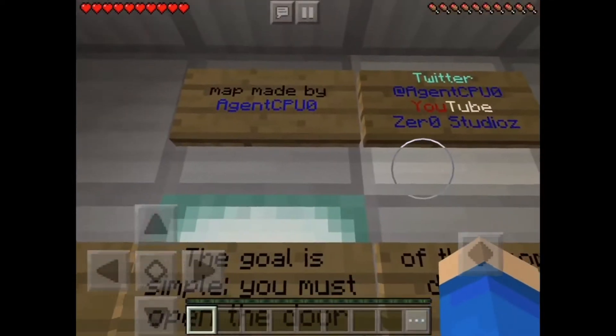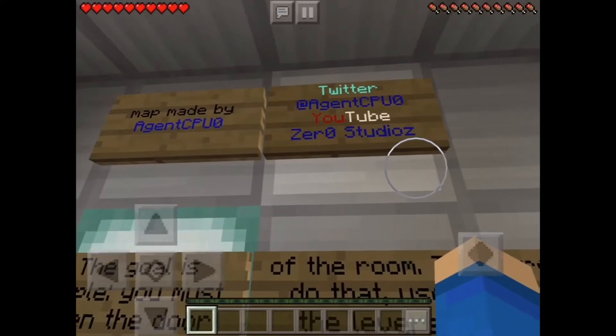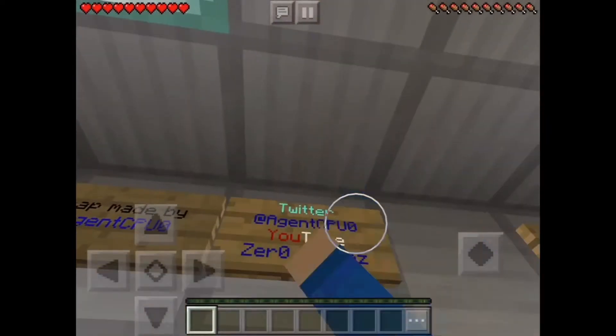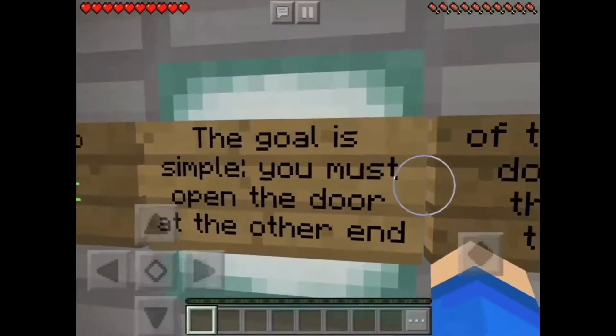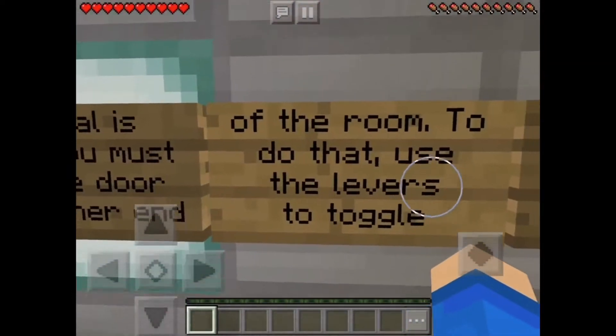Made by Agent CPU — Twitter is Agent CPU, YouTube is Zero Studios. I'll give you a shoutout, bro. And the goal is simple: you must open the door at the other end of the room.